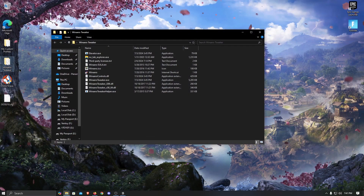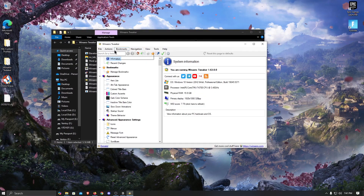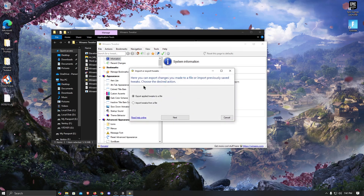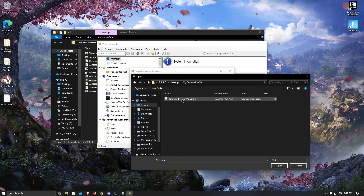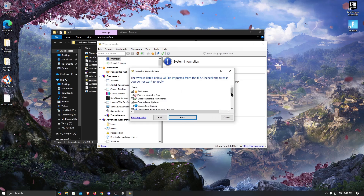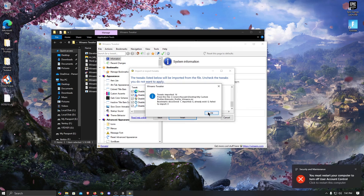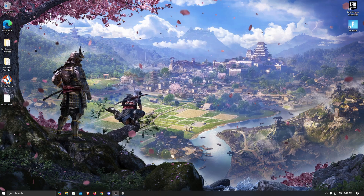Finally, I used Winero Tweaker, regarded as probably the best open source Windows customization utility, to simplify some Windows settings on stock Windows 10 and squeeze a bit more performance out of this old machine. It provides easy access to hundreds of hidden Windows settings that would normally require complex registry edits. Using my custom profile, I applied all optimizations including disabling unnecessary visual effects, reducing system animations, and tweaking system behavior such as power and updates for better performance.